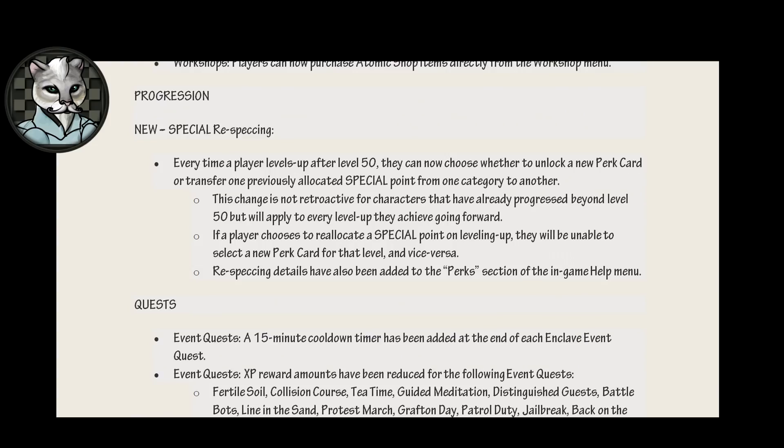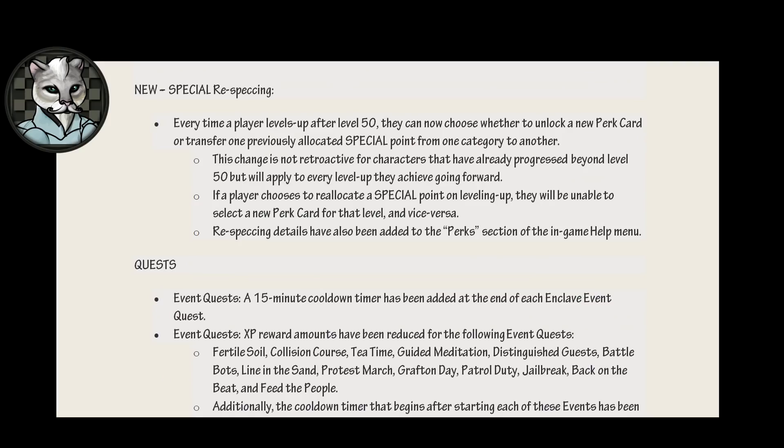Progression. New special respeccing: every time a player levels up after level 50, they can now choose whether to unlock a new perk card or transfer one previously allocated special point from one category to another. This change is not retroactive for characters that have already progressed beyond level 50, but will apply to every level up they achieve going forward. Translation: all you guys who raced up to level 150, 200 or above, you're screwed. If a player chooses to reallocate a special point on leveling up, they will be unable to select a new perk card for that level and vice versa. Respeccing details have also been added to the perk section of the in-game help menu that no one looks at.